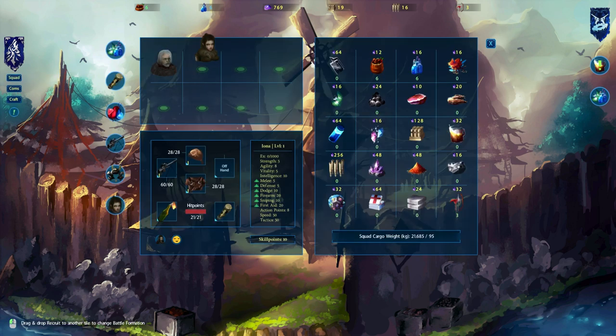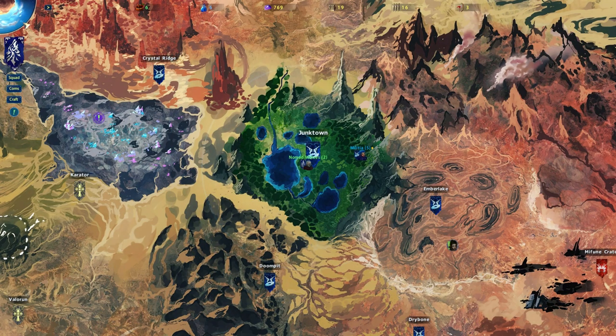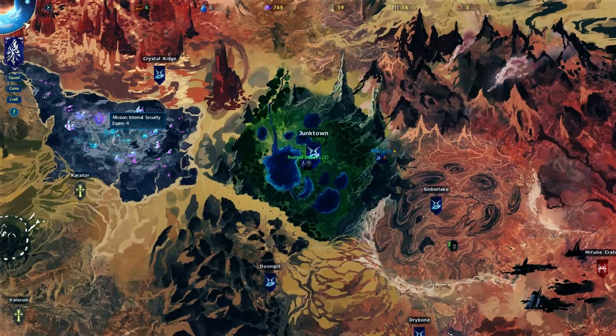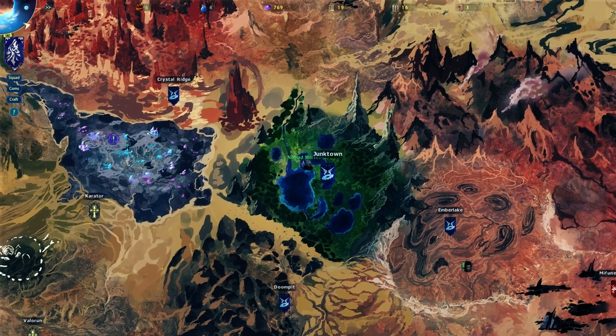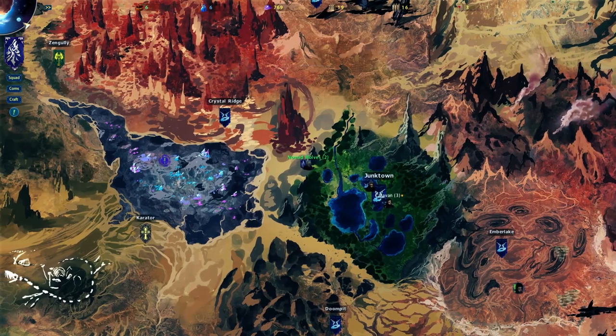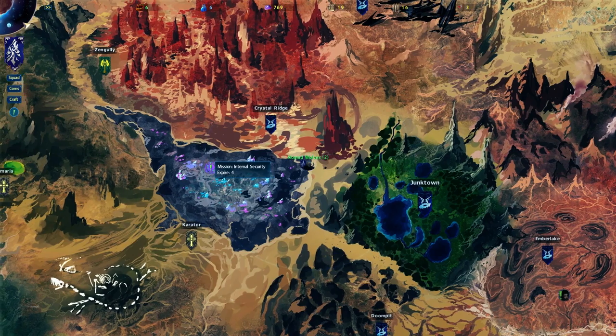It looks like we get a sniper rifle — I'm going to assign that. Now, does the mission appear on the map? Yes it does — Spires Four. I'm looking for the expire waypoint. It seems there are tornadoes around here — not sure if I should be worried about those.